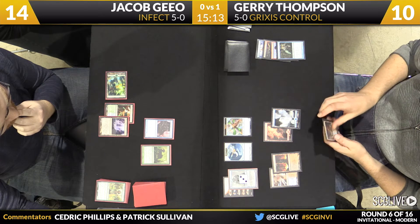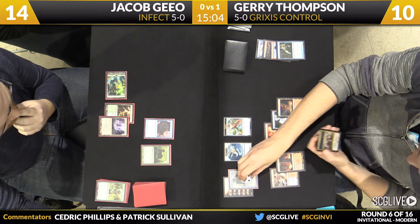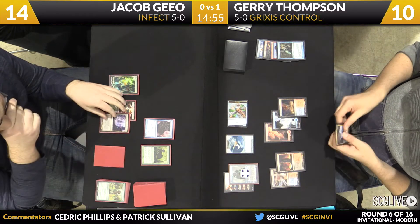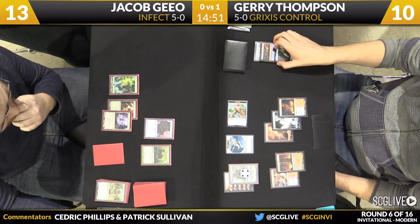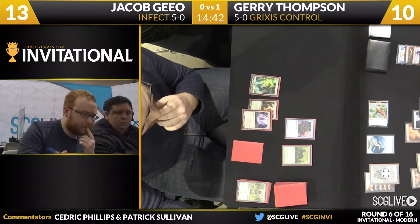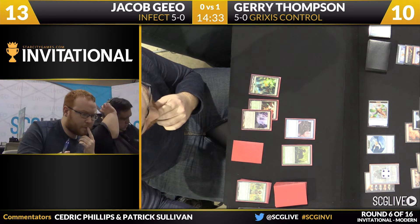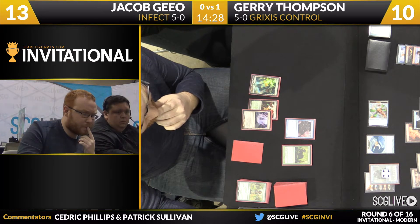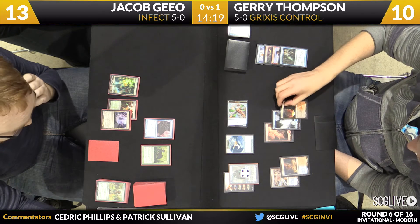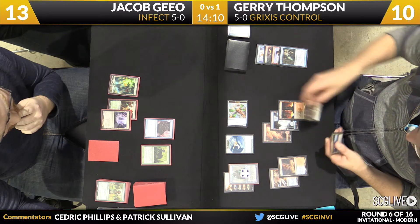Thompson's going to get to untap here and draw a card. Still got that active Jace out there going to tick up to four. It's going to slow down the Blighted Agent. Thompson feels confident enough that he can attack for one in the air. He also felt confident enough to use Murderous Cut on a mana creature rather than an Infect creature — not a great sign if you are playing Infect. Creatures with really good utility powers are pretty challenging for Infect to answer, and Jace is very high on the list. Once it's online, the plus ability is excellent against Infect, and flashing back removal spells is very powerful as well.